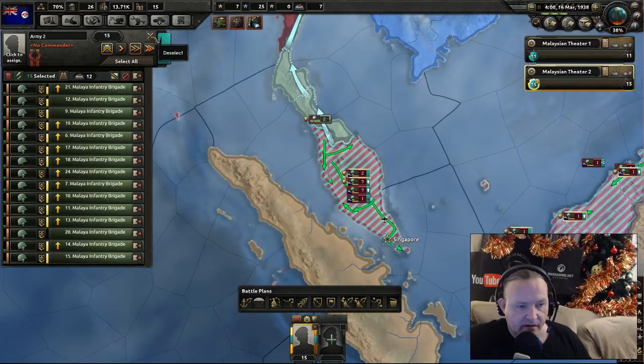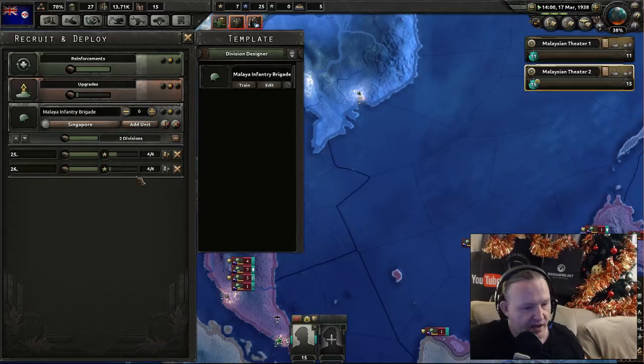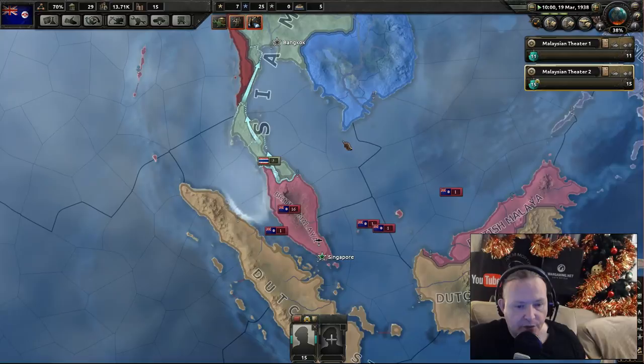That's going to be sorting that out — you can see them transferring across, so we'll keep it ticking through. In training we've got these two units. I want to move up to get some mountain troops and marines as we go through, which will aid in the situation.